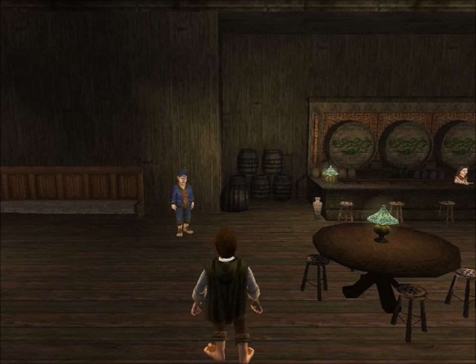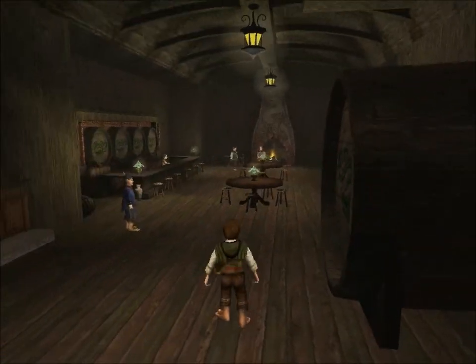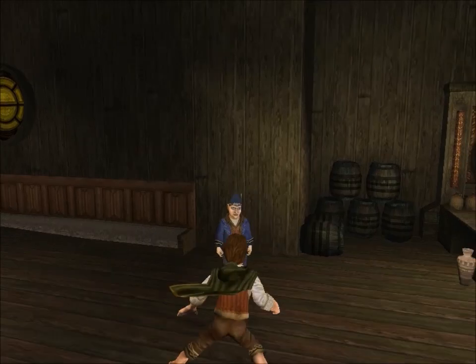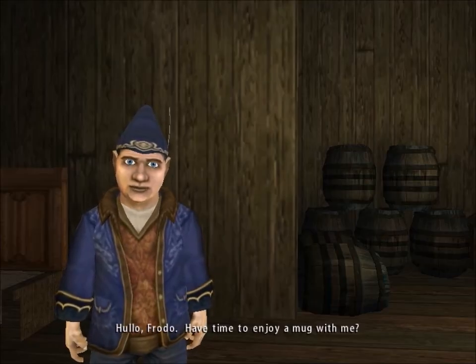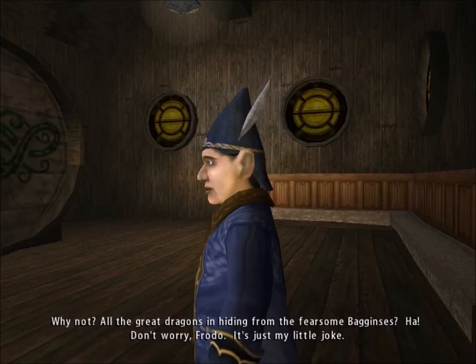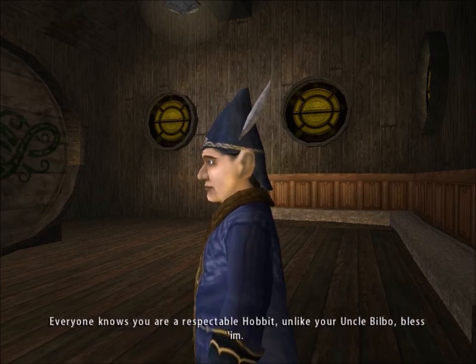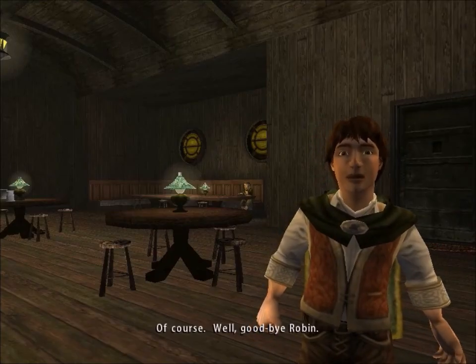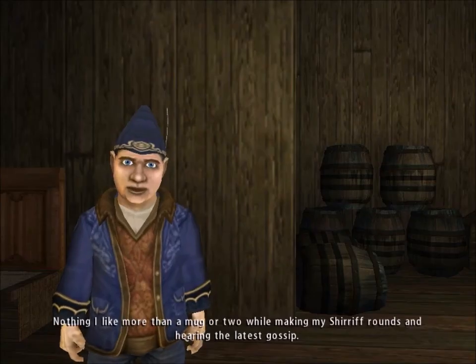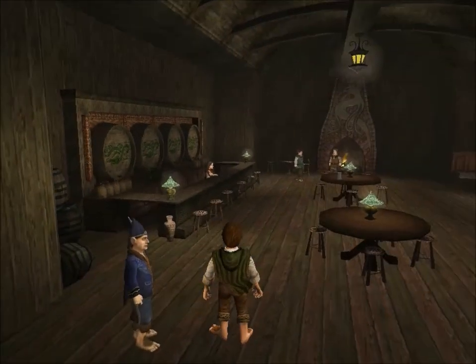Now this is the Green Dragon, so let's head inside. That actually crashed my computer completely and I've had to restart it and come back in — it actually worked that time, so I'm not sure what the deal was there. We're inside the Green Dragon now. I guess this is Robin the Sheriff. 'Hello, Frodo. Have time to enjoy a mug with me?' 'Hello, Sheriff, just saying goodbye.' 'Off on adventures? I don't have adventures.' 'All the great dragons in hiding from the fearsome Bagginses? Don't worry Frodo, it's just my little joke. Everyone knows you're a respectable hobbit, unlike your Uncle Bilbo.' Yep, Robin — I was right. Nothing he likes more than a mug while making his Sheriff rounds and hearing the latest gossip. That's all he has to say.